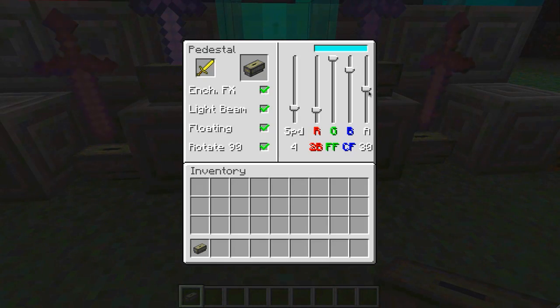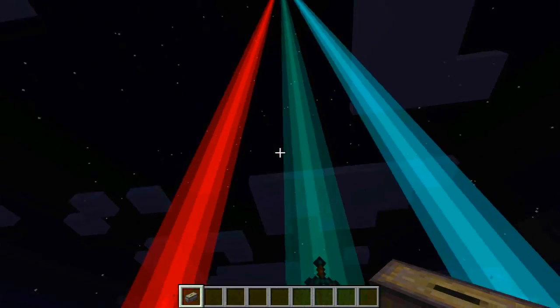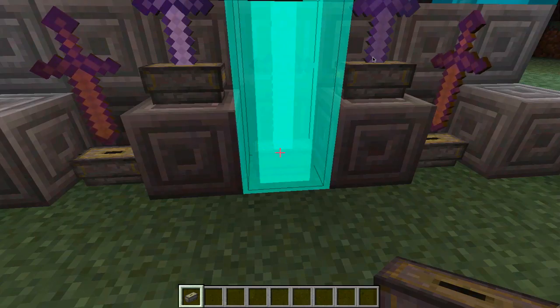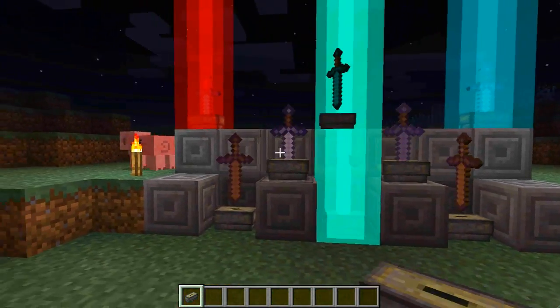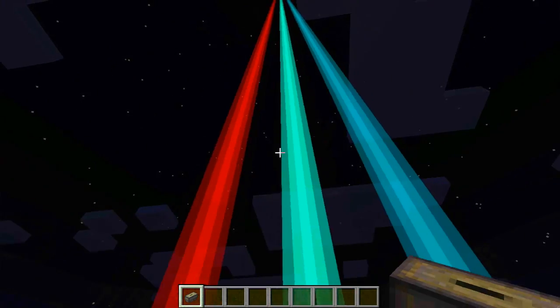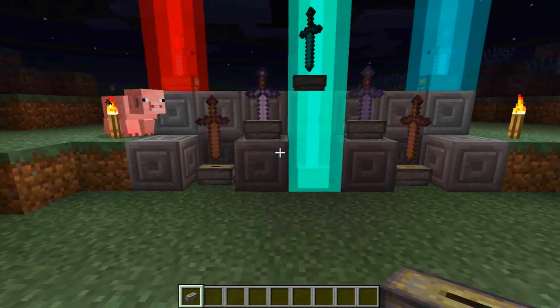As well as that, you can also change the ferocity of how bright that is. For example, that's off. And then you can turn it on to quite weak, so you can actually see the sword fairly well. And you can also turn it up to fully bright, so you can barely see the sword but see the colours. These kind of work off the beacon block principle, and I think they look really, really cool. I imagine if you had an armoury, you could use these and have them all technicoloured and awesome.